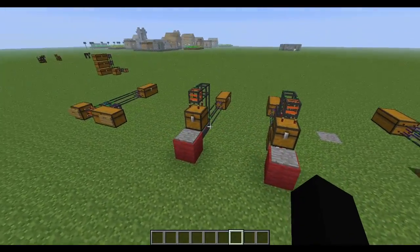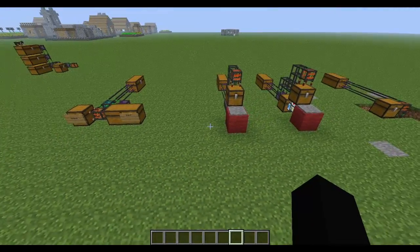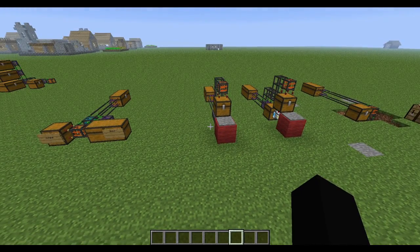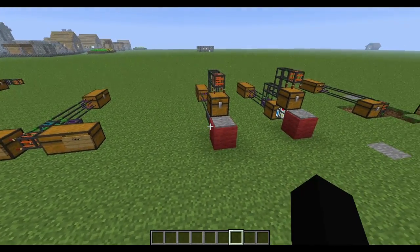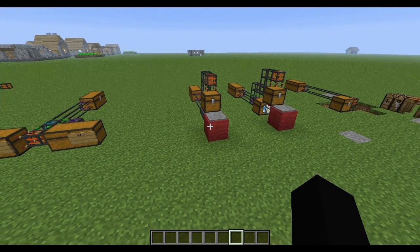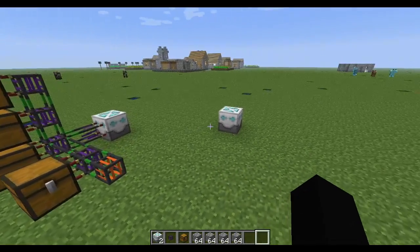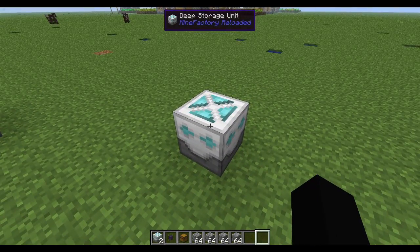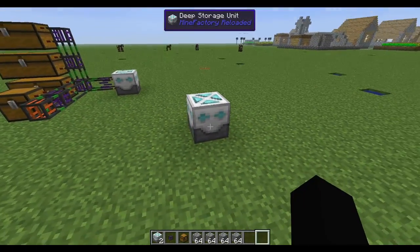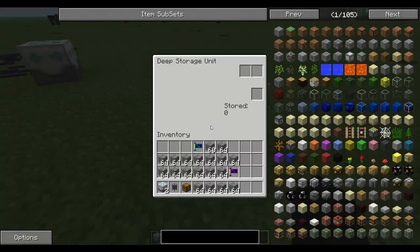So that's my system, that's the Generic Bee system, and that's the upgraded version of it, along with the standard one. Any of those will work — there's probably a couple more you could come up with — but those will definitely get stuff in and out of your system in the most efficient way possible. The next thing I want to cover are deep storage units from Mine Factory Reloaded.